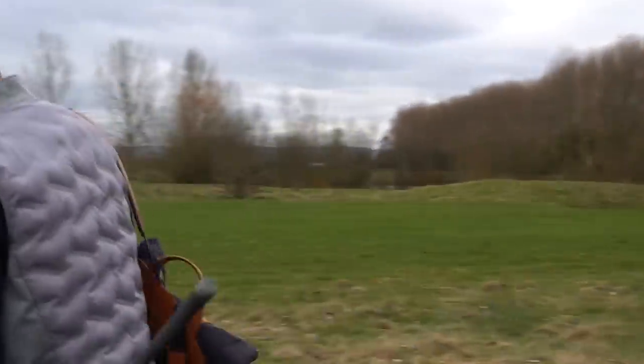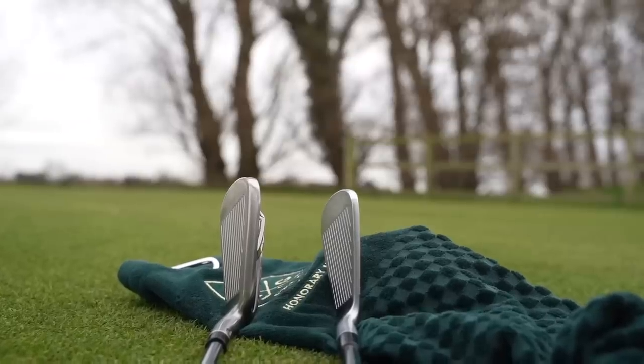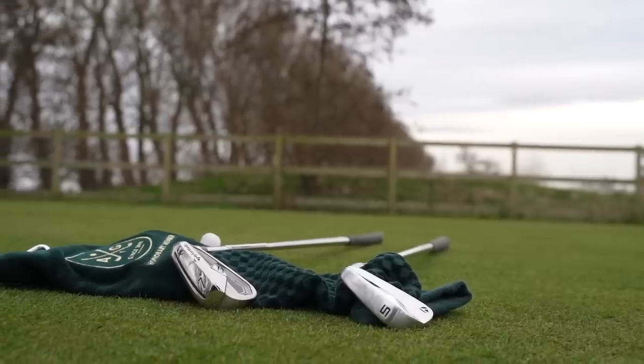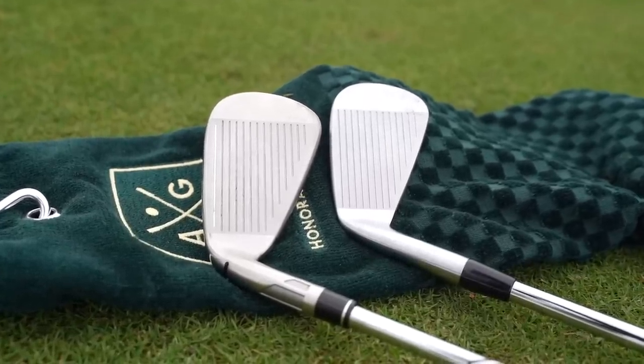The first notable difference is the size and profile of these clubs, and I'm shocked at how different they are side by side. You've got the top line, the sole, heel to toe — it really is chalk and cheese. There's always the loft debate where people say super game improvement irons are effectively pimped-up five irons — we've got 27 degrees of loft on a seven iron and 27 degrees on a traditional five iron. But which would you choose as the easiest and most forgiving to play?